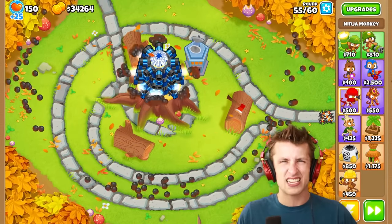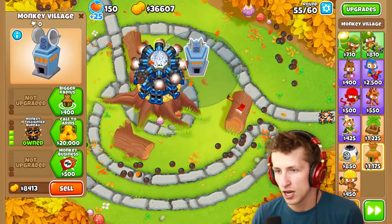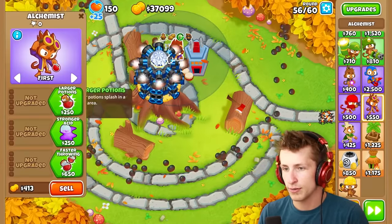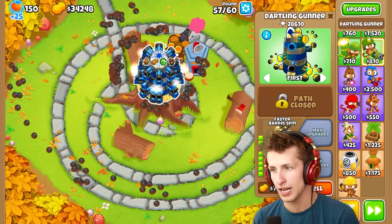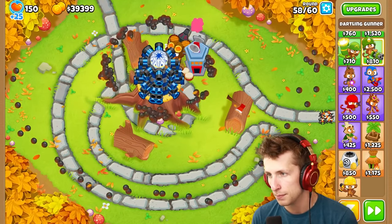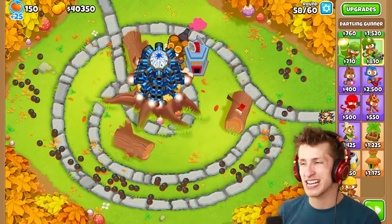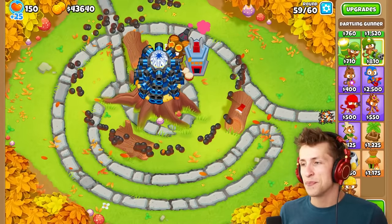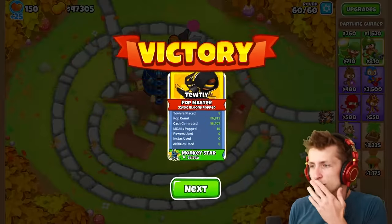If you want to see more awesome overpowered mods like this, comment down below. We already have $36,000 — let's upgrade it, get Bigger Radius and Jungle Drums. We could also put an alchemist on it, but the buff instantly wears off because it's so powerful. That looks so satisfying. Should we do a series where we turn everything into a Tac Shooter? We still have two more awesome Dartling Tac Shooters to see.